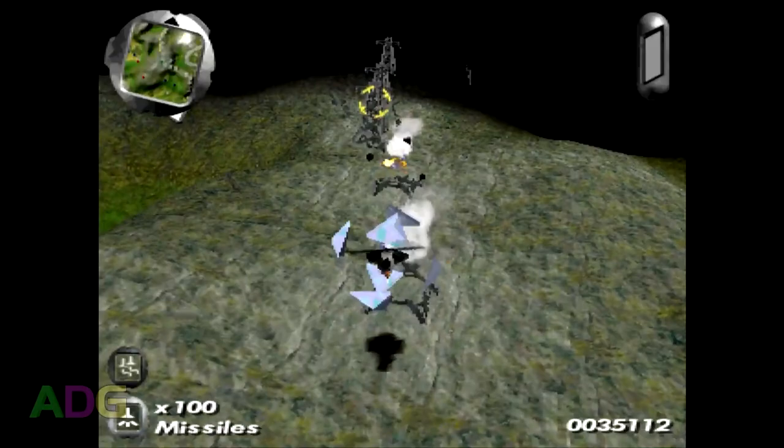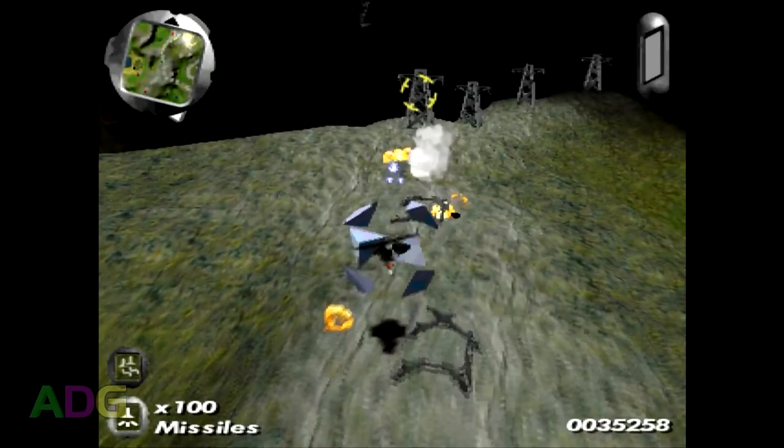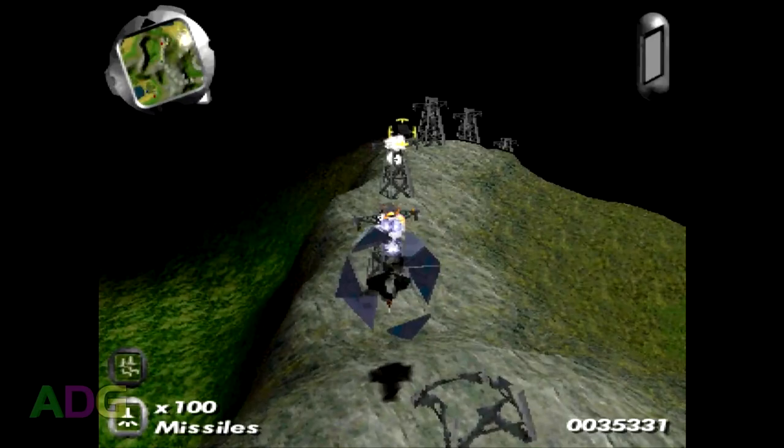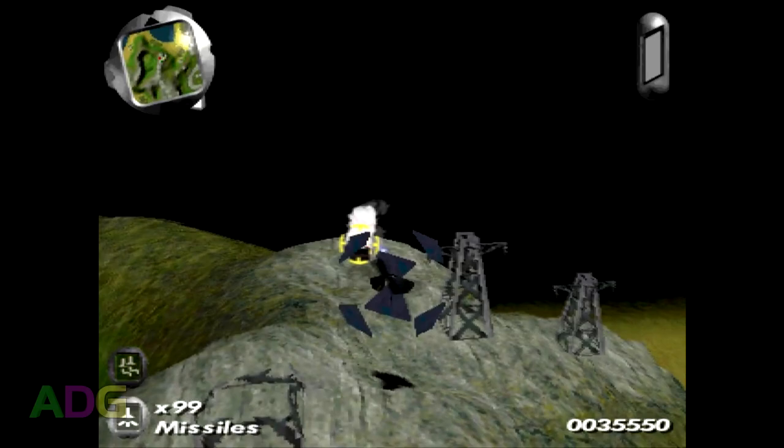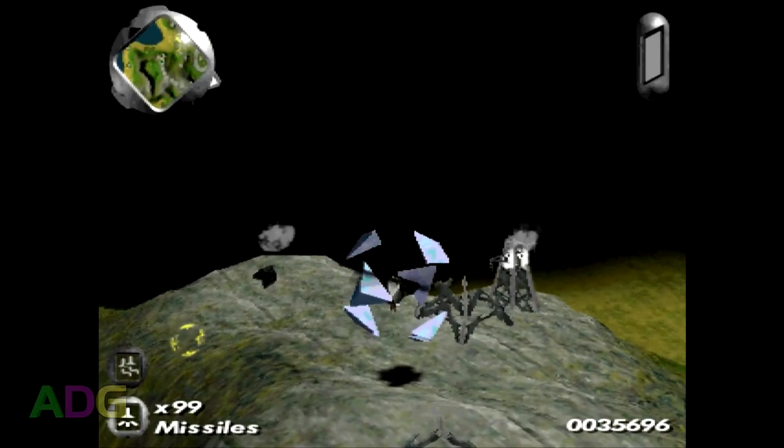Another useful tip: attack turrets from behind. The turrets auto-track you and will turn to face you at all times. However, if you get up directly behind a turret, it'll be completely incapable of turning to face you, allowing you to burn it down with zero effort. Since enemies don't automatically become aggressive at range, once you see a turret's orientation, you can swing around to its backside before approaching to ensure it never gets a chance to hit you.